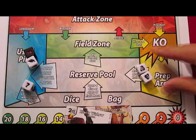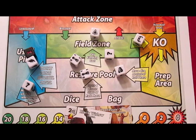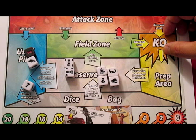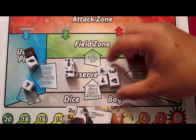Got two more dice here for a total of six dice. Going to go ahead and roll that, and all of a sudden we have two sidekicks, a fist, a question mark, a mask, and a shield. Well that is not too bad, because we are going to be able to fend off any attackers that get onto the field from our opponent. But what can we do here with this?